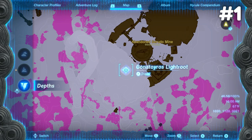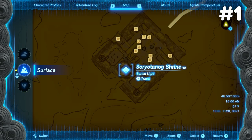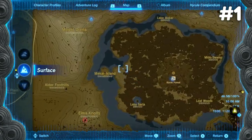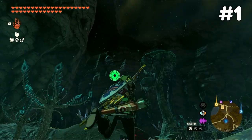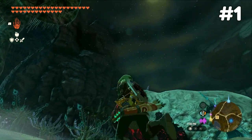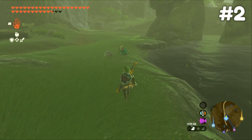This is also true for geographic locations. Mountains on the surface map will actually be trenches in the depths, and rivers on the surface map will actually be walls in the depths. Knowing this can help you traverse the depths and find light roots and other locations much easier.